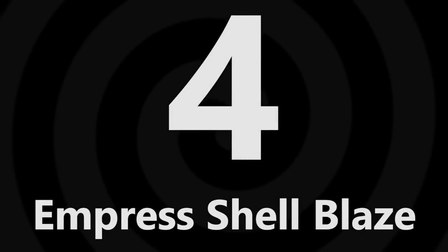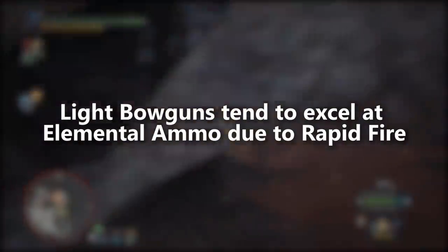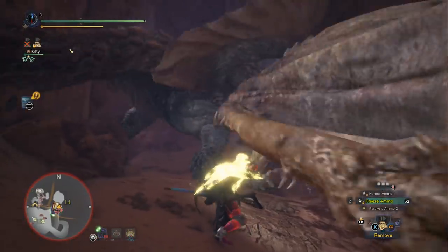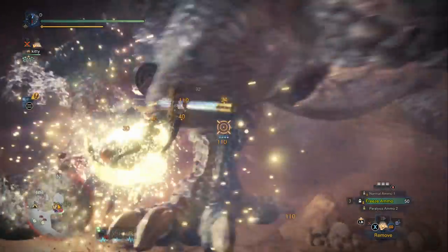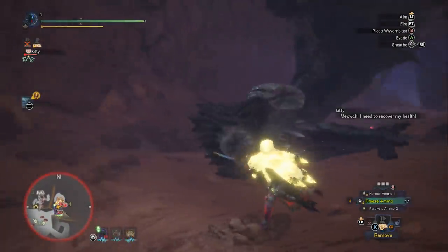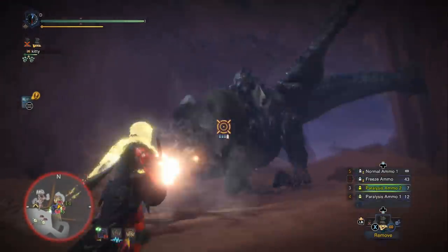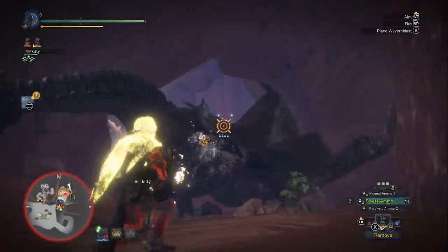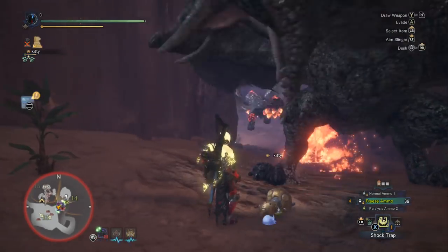Coming in fourth place is the Emperor's Shell Blaze, your best option for fire ammo and ice ammo. Light bow guns do a pretty good job with elemental ammo types — their quicker movement speed lets you get better angles on the monster's body, and they have rapid fire on elemental types. This one has rapid fire fire ammo and rapid fire ice ammo. The ice ammo tears up Black Diablos, Diablos, and Kulv'Taroth, who's weak to ice in stage 4. Ice ammo is also useful against Lunastra and Teostra, while fire ammo can be used against Kirin and Vaal Hazak.